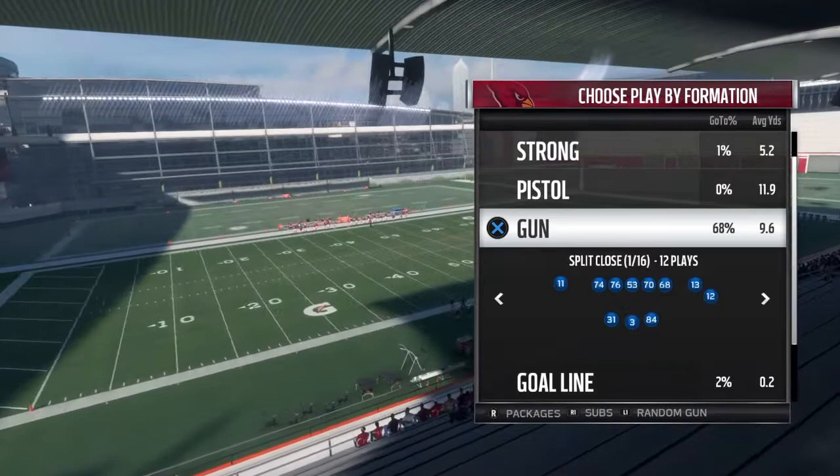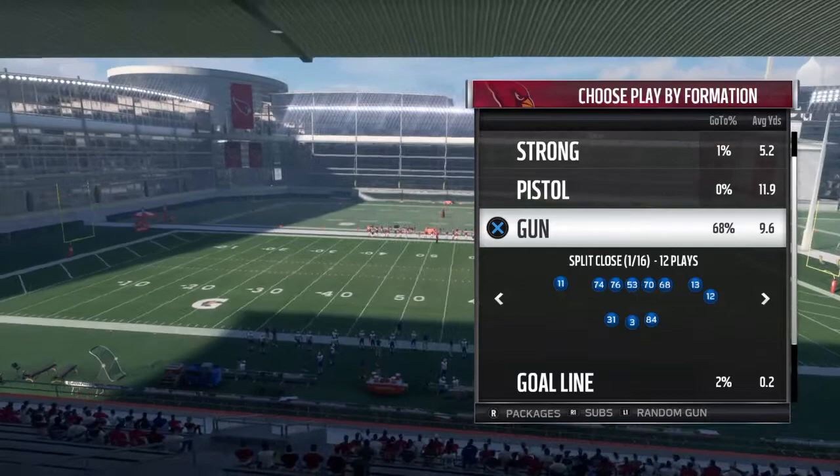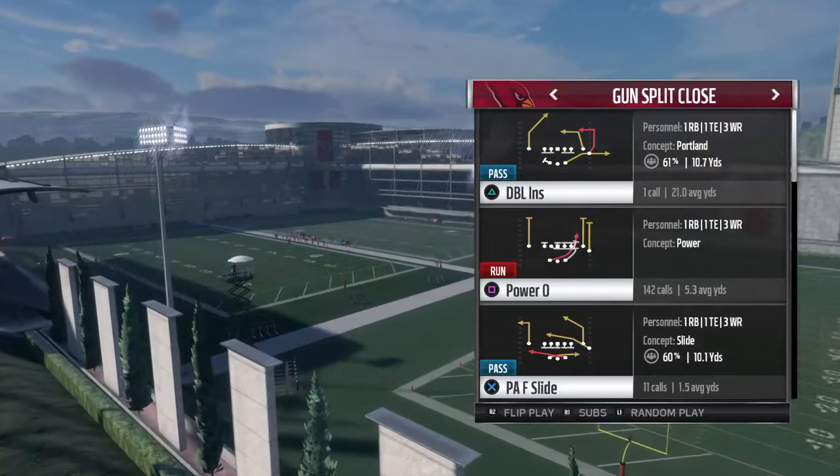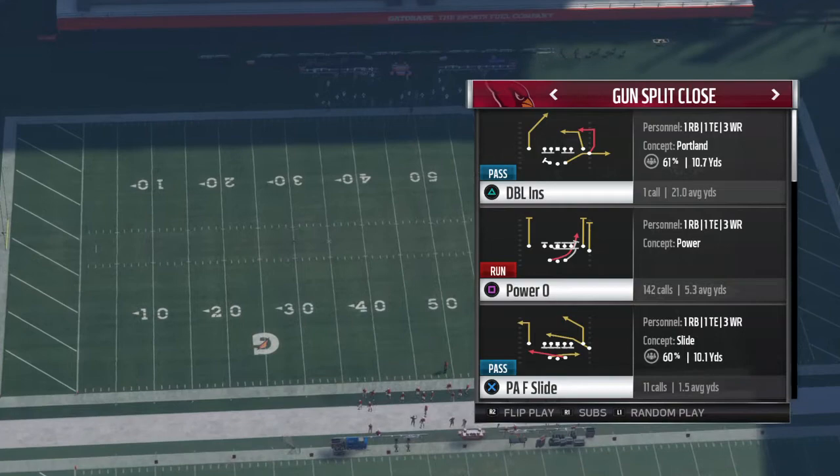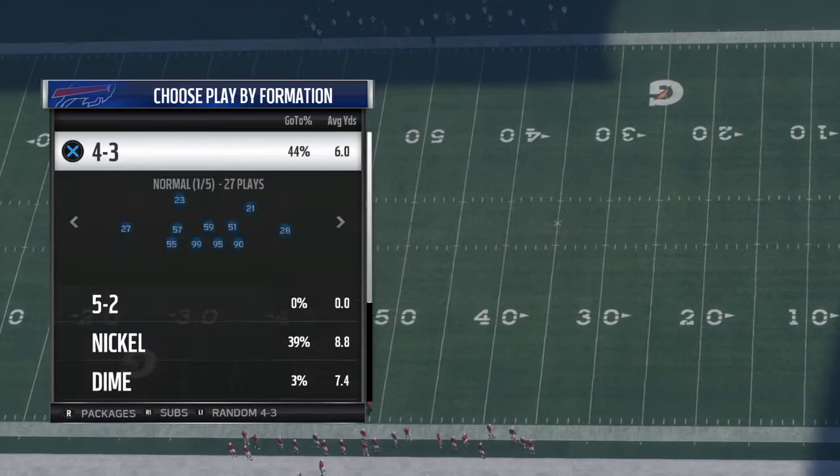First things first, I'm going to show you how I run the Cardinals book. The first formation is Gun Split Close — it's the most used offensive formation in the game, and it's most used because it's one of the hardest things to stop. I only run really two plays in this formation: Power O, which is just a run where I'd recommend either bouncing to the far outside or going inside, and then Close Halfback Wheel, which is very hard to stop.